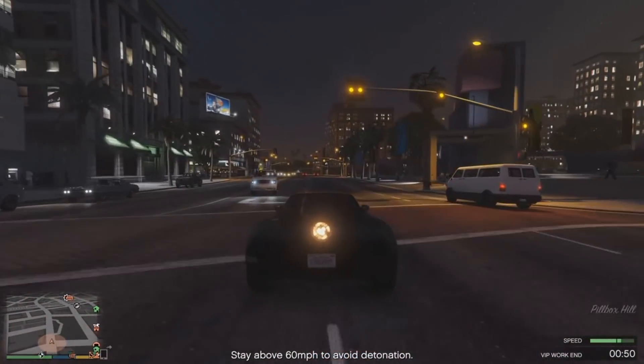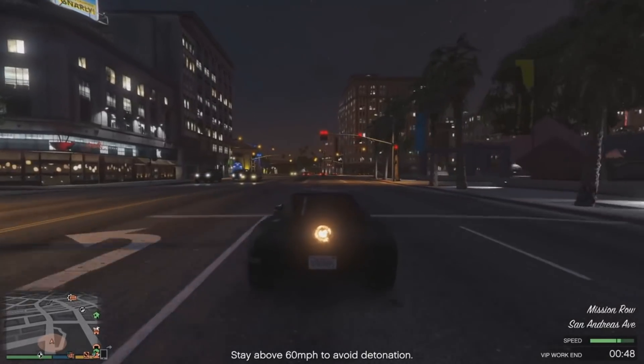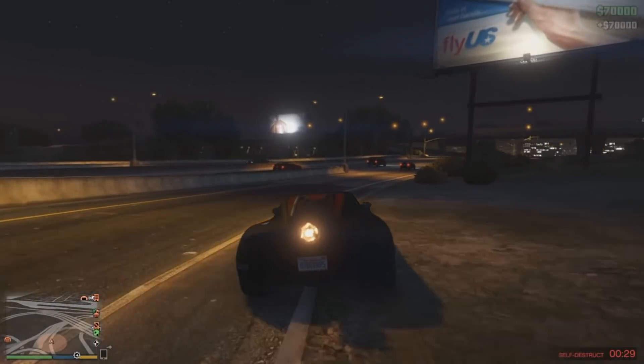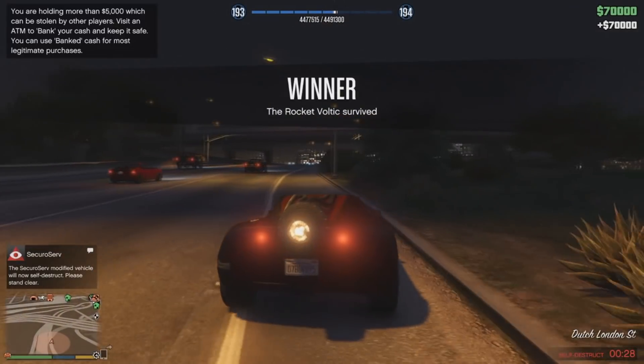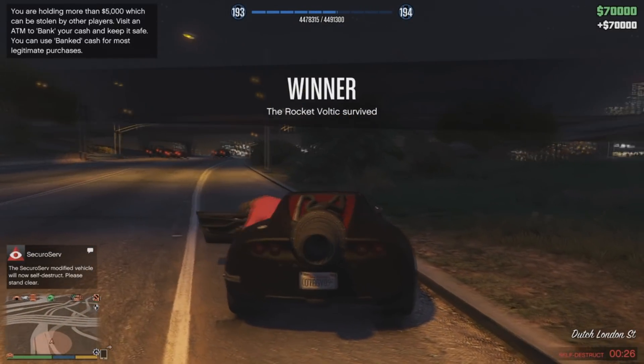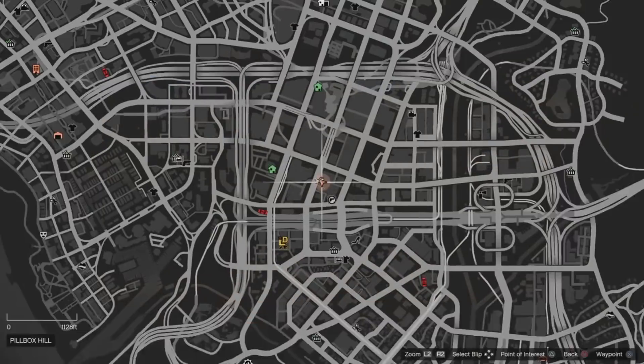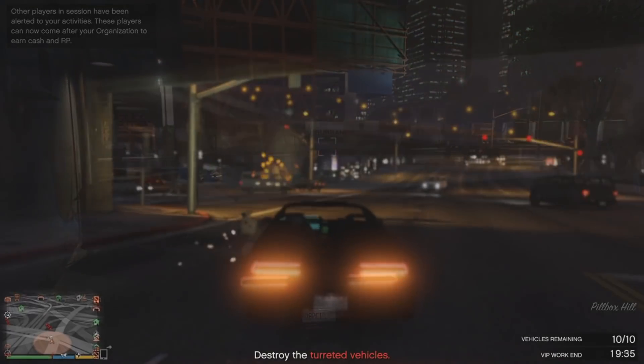Now if you have this car right here, the Velocity One, this is a very easy mission. I'm doing this in an invite-only session. All you do is just keep the car in the green at the bottom right and you just got $70,000. The only hard part is you guys will need this car — the one that hops and has a parachute in it — to get this mission. But once you guys have it, it's pretty easy.